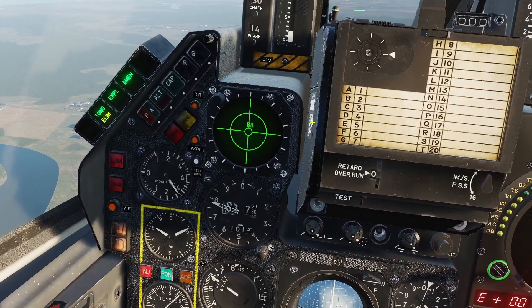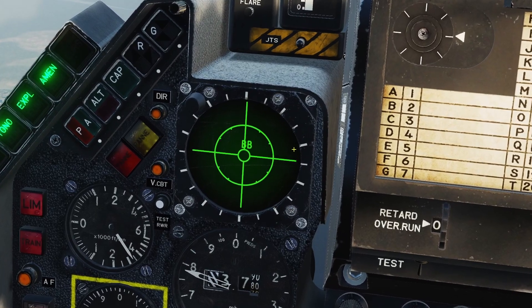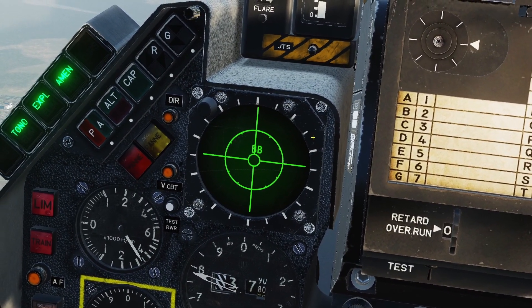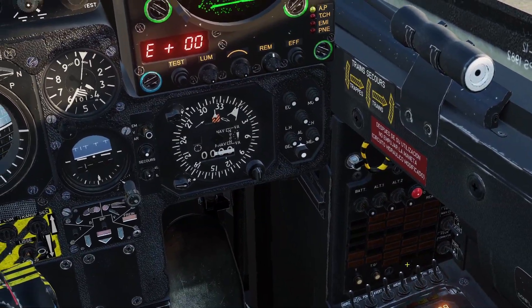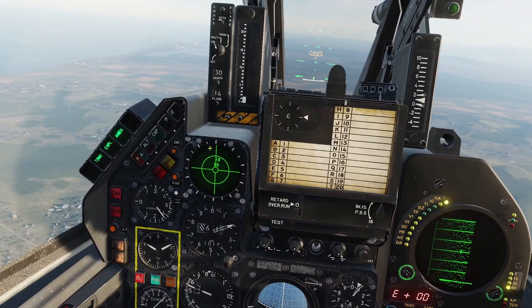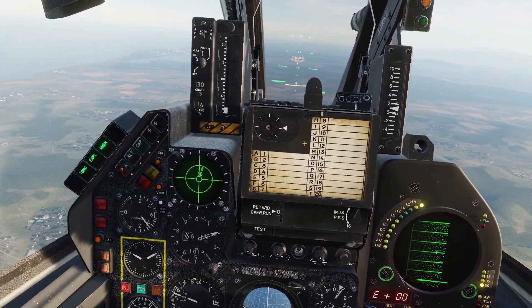The last thing to go over for the RWR is the voice warning system. Every time something happens on the RWR — like if there is a new threat detected or if there is a missile launch — it will play a voice warning sound. If I turn it off and on, you will be able to hear it say 'threat.' I have mine set to English, but you might notice that yours is in a different language — it might be in French or Spanish.